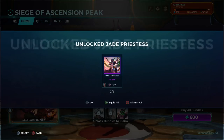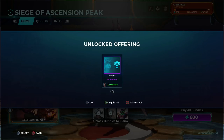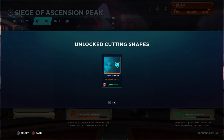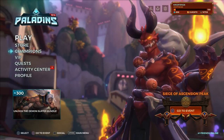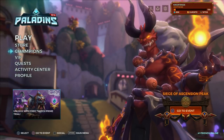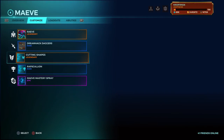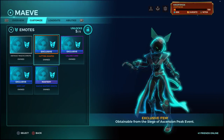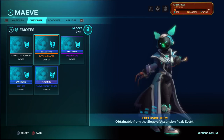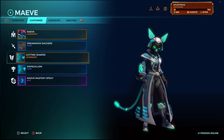We're going to equip everything because I don't have anything at all - she also has an MVP pose. We're going to unlock the Cutting Shapes emote, confirm purchase, and there we go - we got one more emote and two diamond chests. Now let's go into the champions and see the Cutting Shapes. There we go, exactly what I wanted - thank you so much, it's beautiful! I like this emote very much.